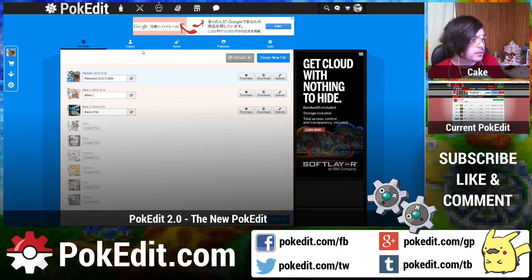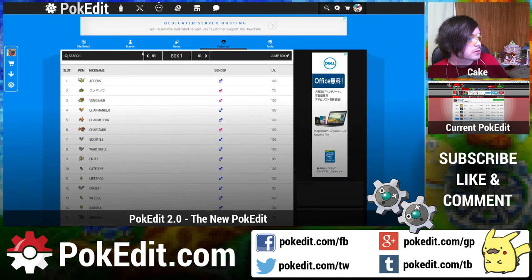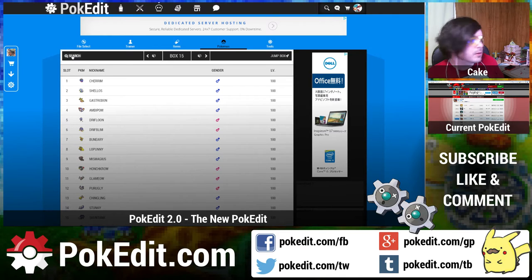It's pretty similar to the old thing. You have a trainer items and Pokemon tab. I'm sure most of you are interested in the Pokemon tab, so let's dive in. One difference with this page is it's a little easier to navigate between the different boxes on your file, and there's also a search — which there used to not be for some reason.